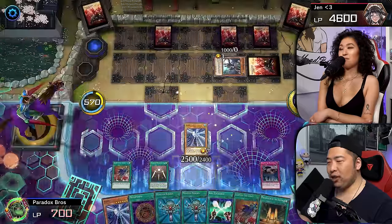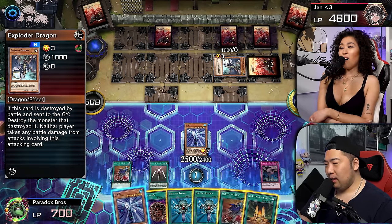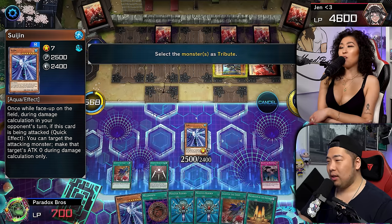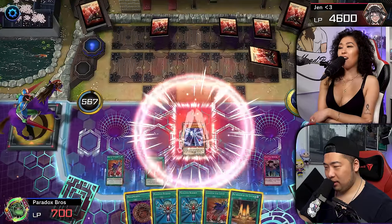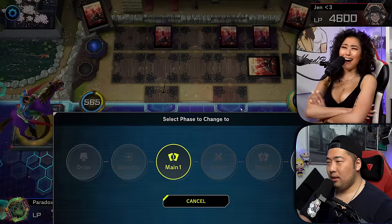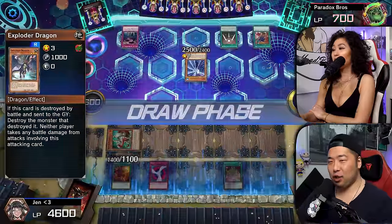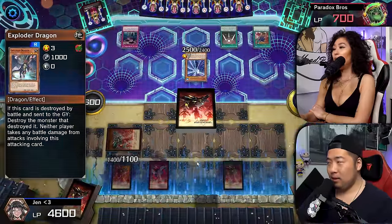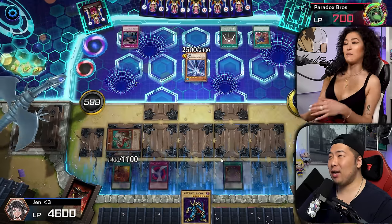And then I'm going to use Soul Exchange, targeting your Exploder Dragon, and then I'm going to summon out a Suijin. You had a Soul Exchange? Are you serious? Wait, is that — is that all my Exploder Dragons? One, two — nice Exploder Dragons, you bozo. I have one more Exploder Dragon in my deck.